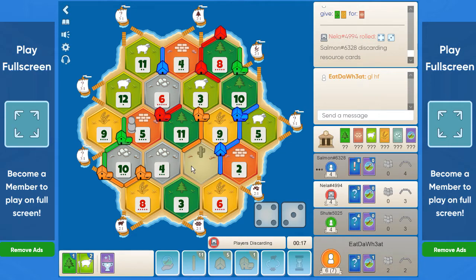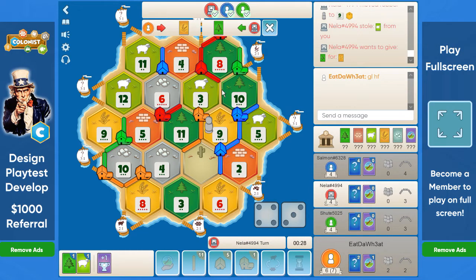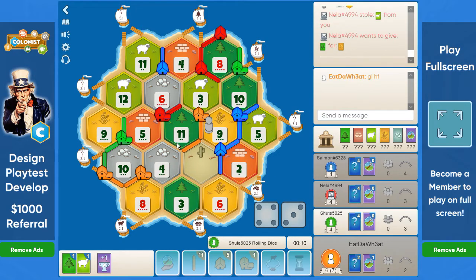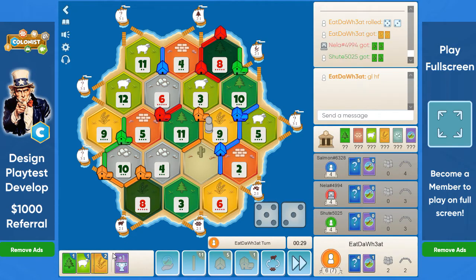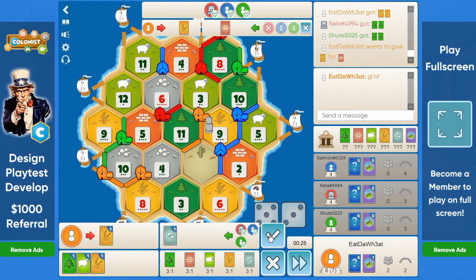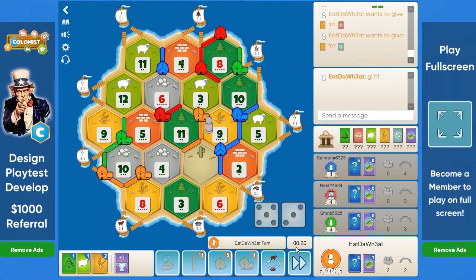Red rolls a 7. Being a bot, they target the highest point total, which is us — they steal a sheep and block the 9 wheat. We are kind of the leading player, so it makes sense to block. 2 rolls. Blue gets a brick — maybe they share one now that they have the wheat blocked, but maybe not. We pass. Another 7.